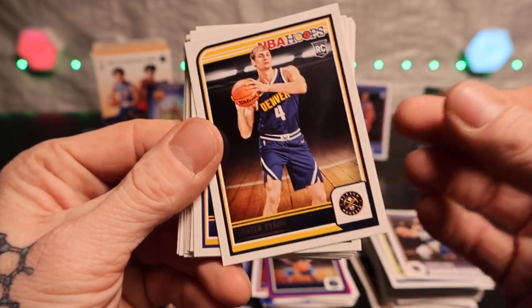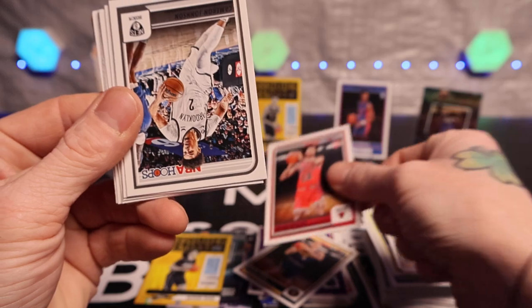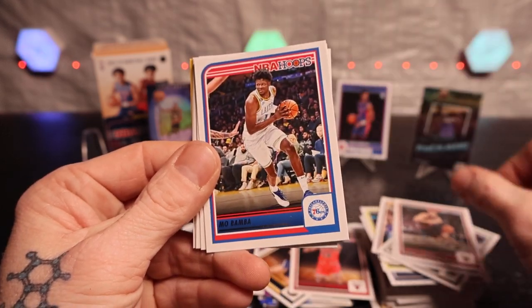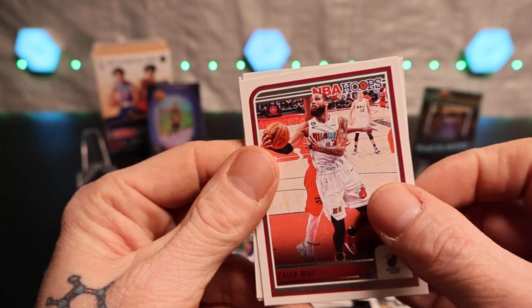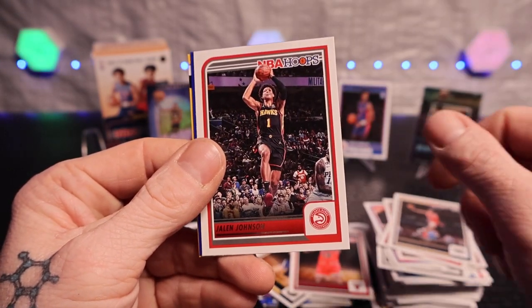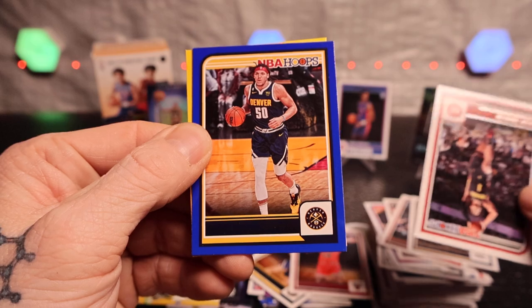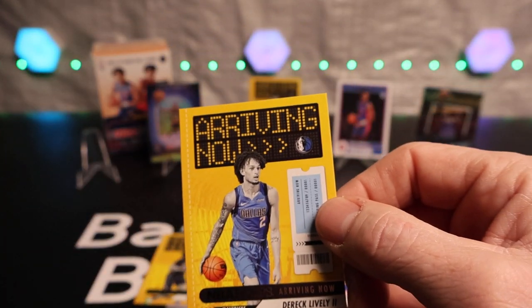Hunter Tyson, Chris Paul, Julian Phillips, Cameron Johnson, Josh Hart, Nikolai, Mbomba, Caleb Martin, Bogdan. Trey Murphy, Jalen Johnson - blue, gotta be upside down. Aaron Gordon, and then a Derrick Lively the Second - well at least he popped up.